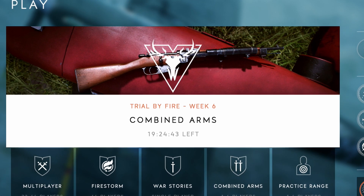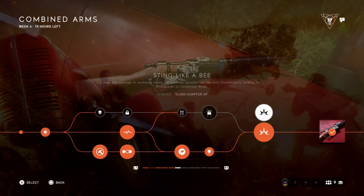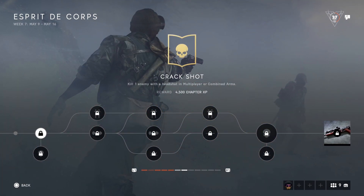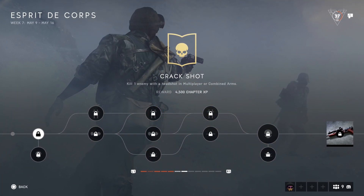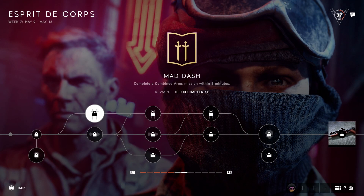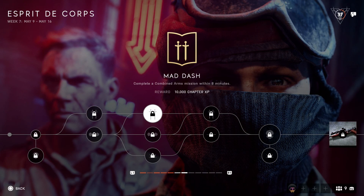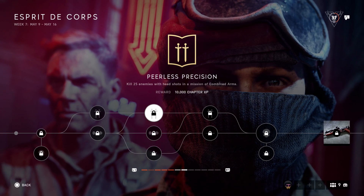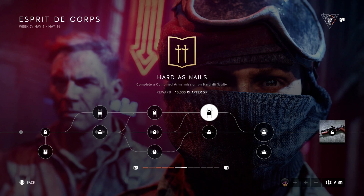I'm going to guide you through the tree. We're going to start from the top tree, then the middle tree, and then you can choose what path you want to take. The first challenges are: kill one enemy with a headshot in multiplayer or combined arms; complete a combined arms mission within 8 minutes; kill 25 enemies with a headshot in a combined arms mission; and complete a combined arms mission on hard difficulty.